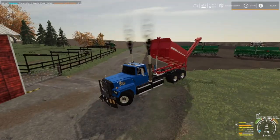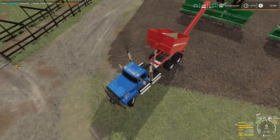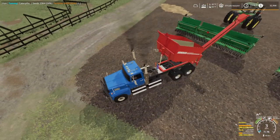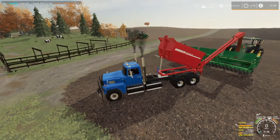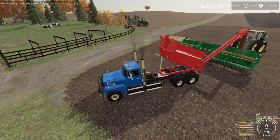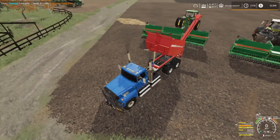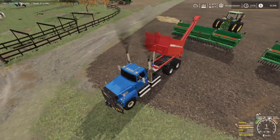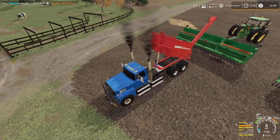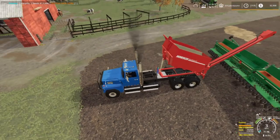Welcome back everybody to Farming Simulator 19 here on Long Oak Farm. Today we're finishing up planting wheat and gonna be some canola too. You can see the 9R back here with the cultivator, got done with it. We are on the same day as the last episode, folks. How are y'all doing? I'm doing okay, sorry I've been out for so long. You know, life happens.